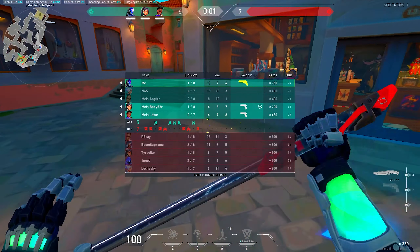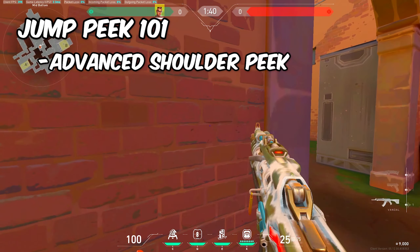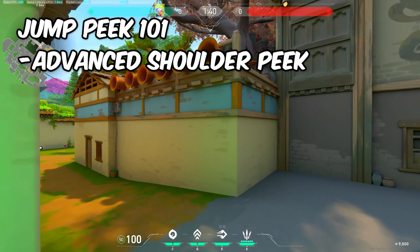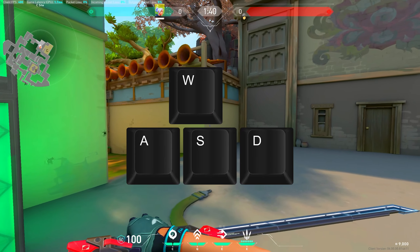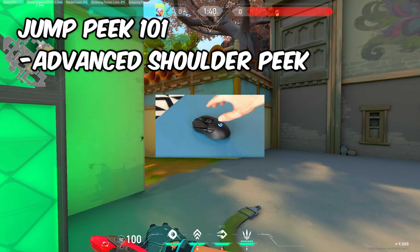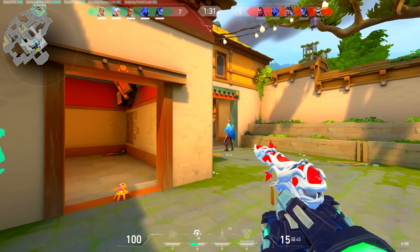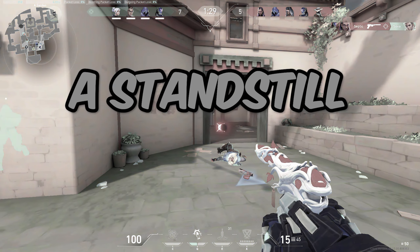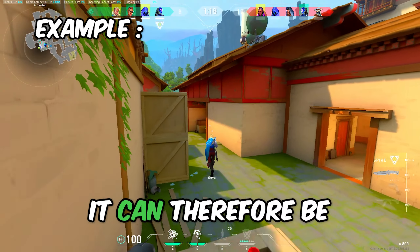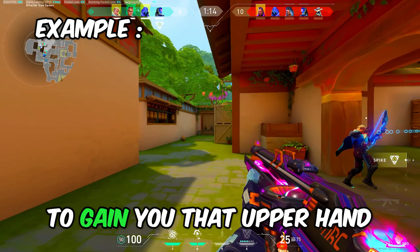If you want a little more info, you can also do a jump peek. A jump peek is essentially an advanced version of a shoulder peek, but makes you able to peek wider while staying safe. For a jump peek, you want to jump forward while pressing S and A, or S and D. You can also just use your mouse, although this is often a bit harder as you have to strafe properly. Usually you want to utilize jump peeks when a round is at a standstill — when nothing is really happening — as it can be a great way of gaining information to get the upper hand.